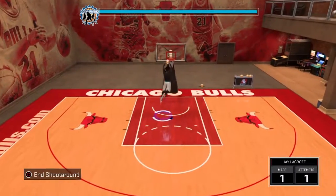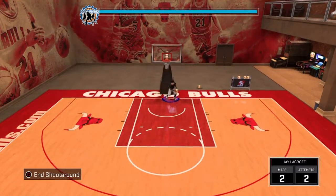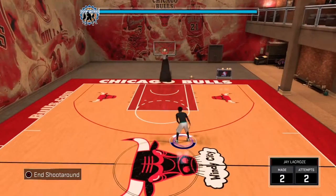And then, you do the dribble. So once y'all get all that down pat, this is what it should look like.